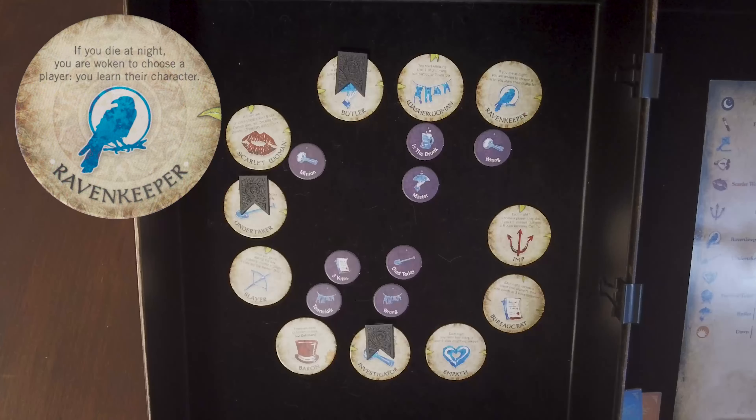Raven Keeper. If the demon kills the Raven Keeper, then that night the storyteller wakes the Raven Keeper and gets them to choose a player, revealing the character token for that player to the Raven Keeper. This can include dead players.